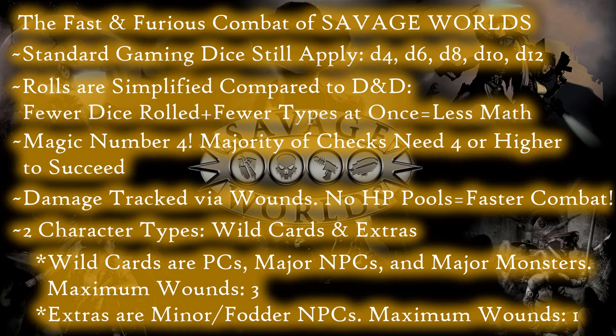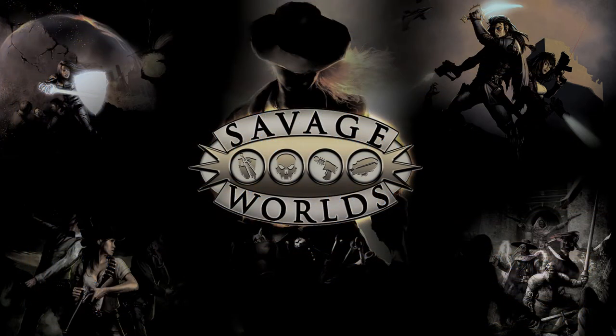This combination of the wound system with how simple the dice system is does a great deal to make combat move very quickly and very quickly become deadly as well. And bear in mind, all of this is just a very surface glance at this system. Already we can see that there are quite a few major differences in the function of combat between Savage Worlds and D&D just by looking at a few very simple points. But for now, let's put the combat system to the side — we are going to have a video dedicated expressly to that just like we did previously.